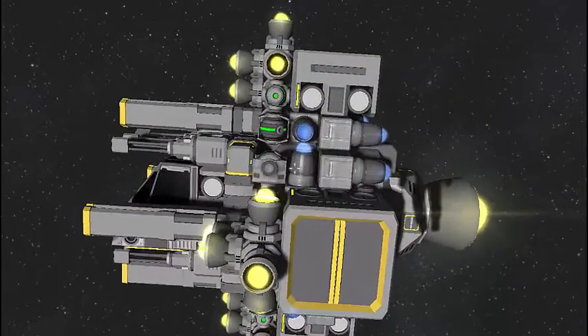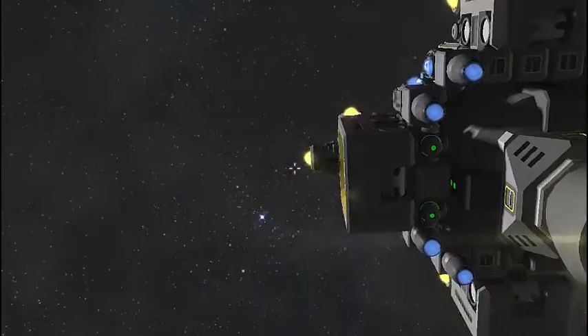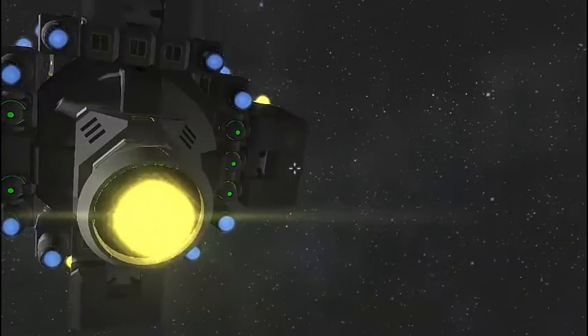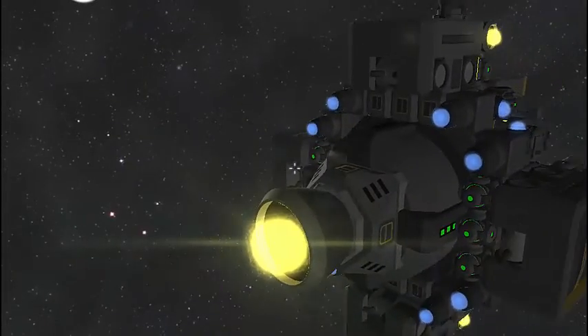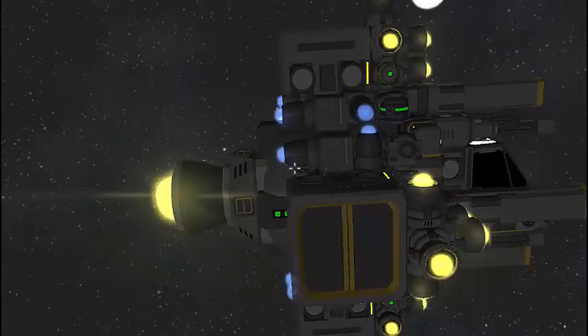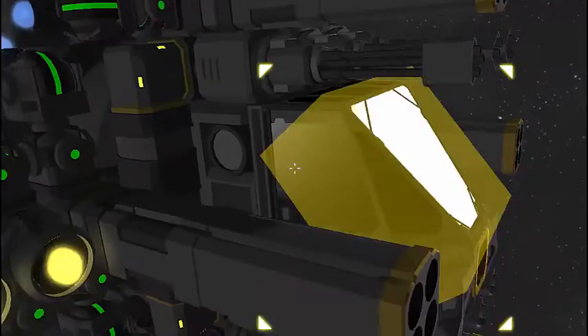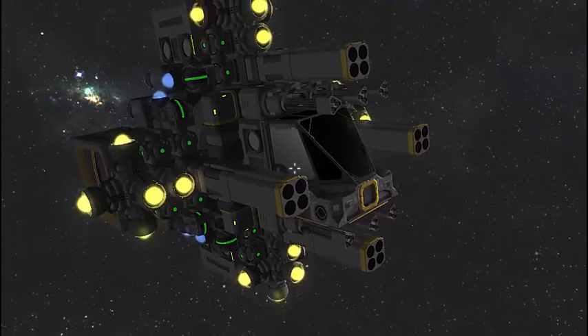It would also work in space even if your hydrogen ran out. As you can see, you have 4 oxygen generators on the outside of this vessel — all hooked up, survival ready. All your reactors there should be connected up with the conveyors, and so is the cockpit with yet another oxygen generator, also connected to the hydrogen tank.